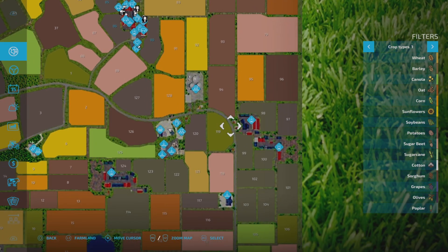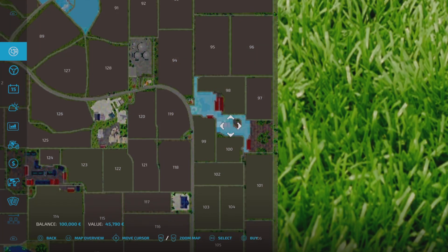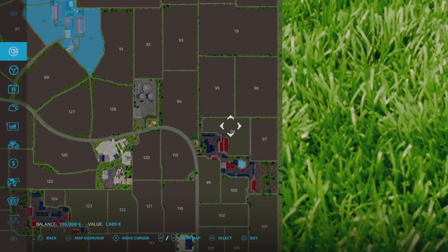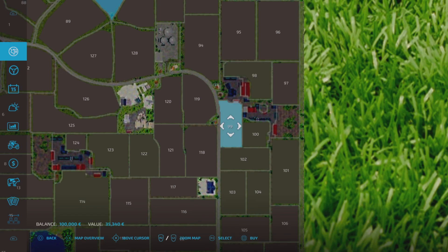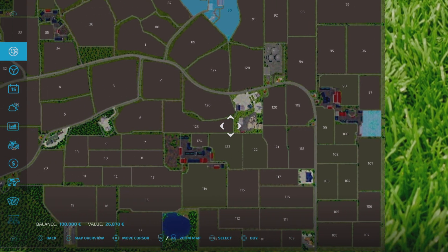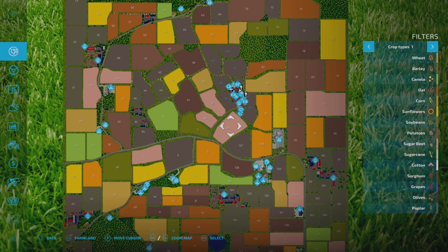It doesn't come as one lump. For instance, this farm has cows, sheep, chickens, pigs, and horses, but it comes in chunks. You have to buy separate sections that give you access to the chickens, the cow pasture, field 99 for sheep, field 100 for horses, and the pig area separately. That said, a lot of the land including the fields is pretty cheap. I'll add some money in and buy all these farms up so you can see how it works.